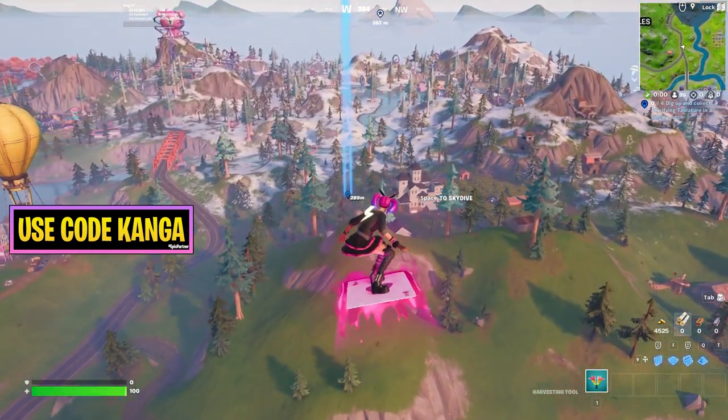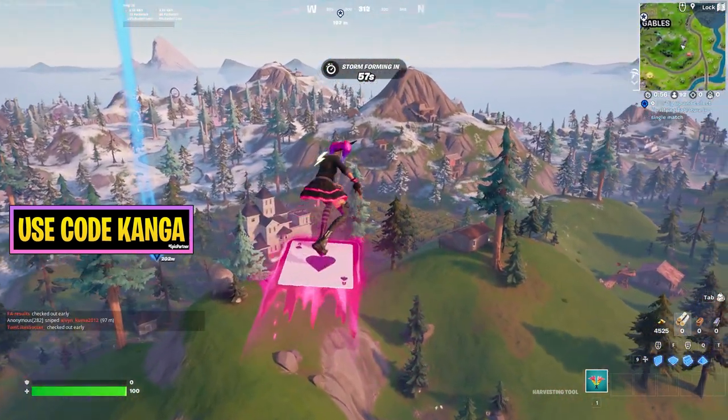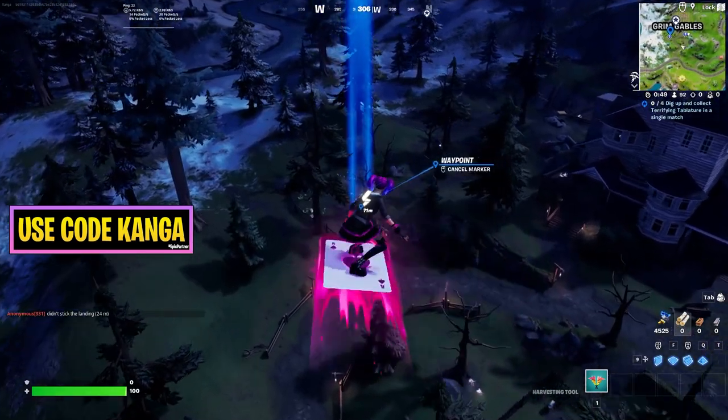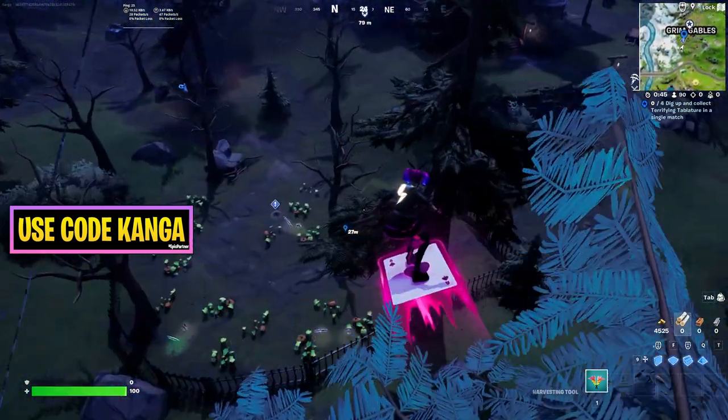You can get them in any order you want, but I think this is going to be the easiest way. It's going to be two in the corn maze over there, one down in front of the hut, and then one over here, which is where I'm going to start from. As you get close to them, little exclamation marks appear.